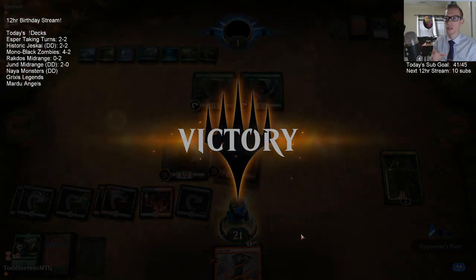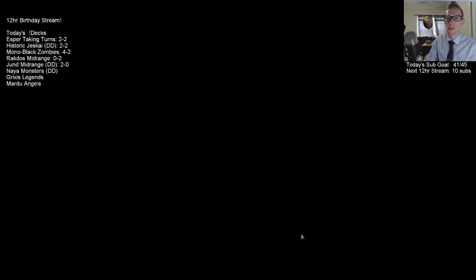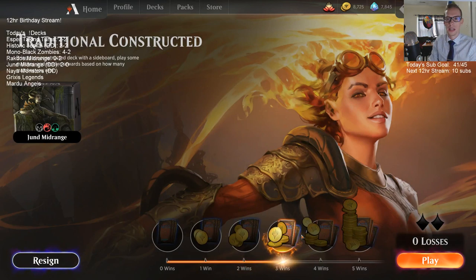So to place it on the stack you have to choose a target, and since the egg trigger is going on the stack at the same time, the egg's not in play yet — it's just going to be on the stack as well. Alright — 3-0! Good job, Jund.